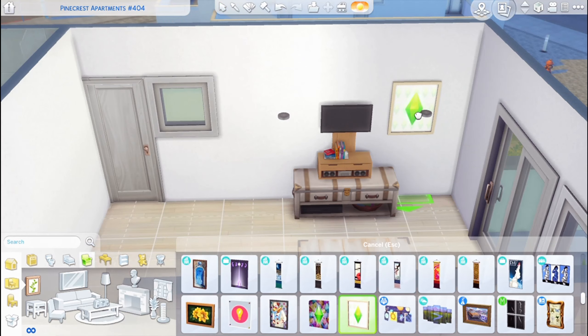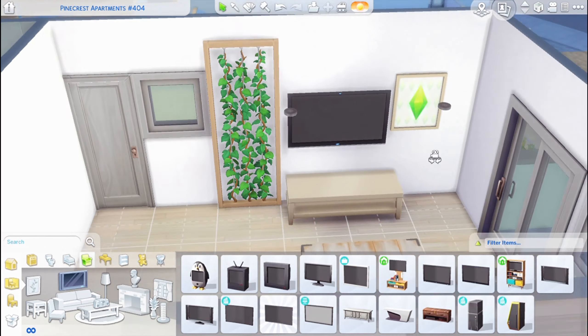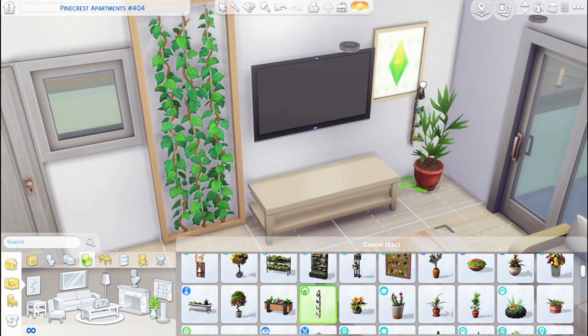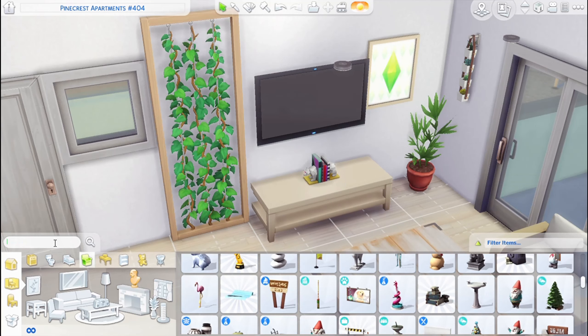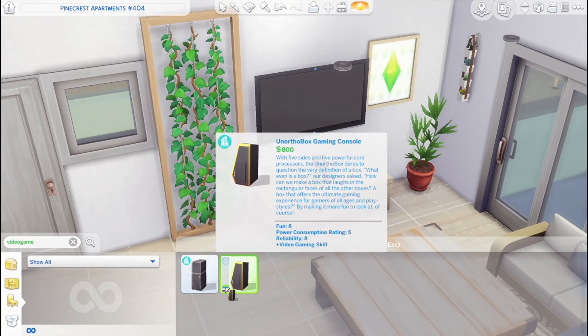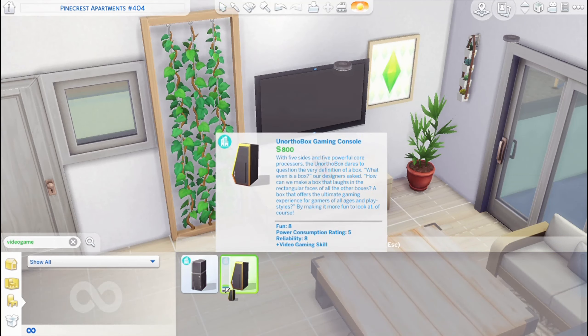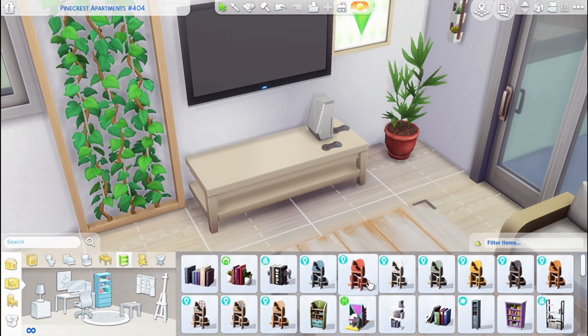I went on Twitter and got asked a bunch of questions by the lovely people who follow me there. Before we get into the actual questions, I just want to talk a little bit about the build. It's an apartment for the Laundry Day lifestyle pack. I got inspired by some pictures on Pinterest that had apartments with white walls and very light wood tones. It's for two parents and a toddler, and you can find it on the gallery for download under the hashtag MilaPlaySims.